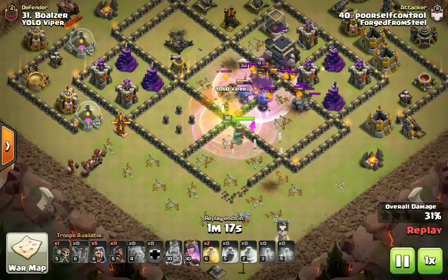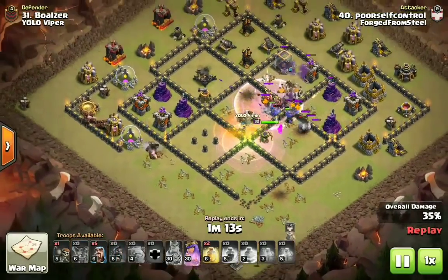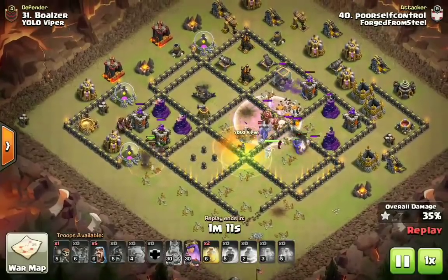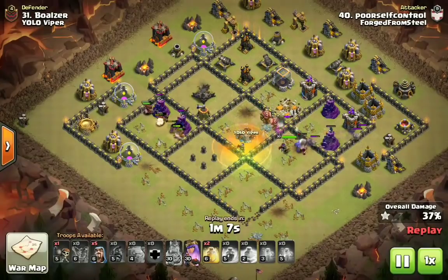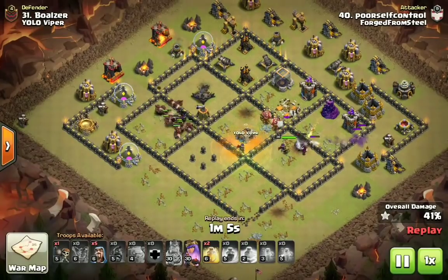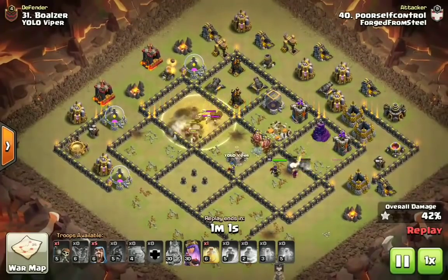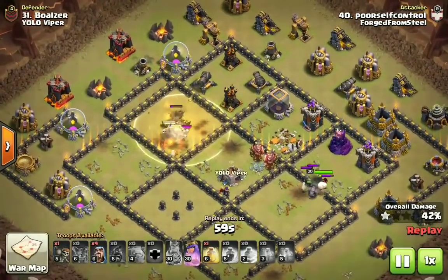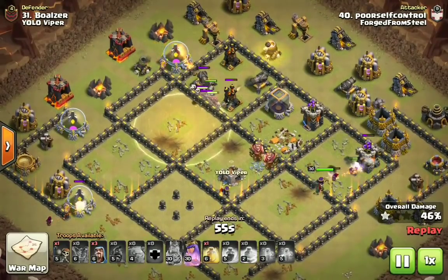Golems went inside, heroes went inside, bowlers went inside, and he did use one Rage and one Jump and two Poisons for that Kill Squad, meaning he has two heal spells that he can use on the Hog portion. You can clearly see the pathing that these Hogs are going to take through the base. He dropped that heal spell in that Island Expo compartment where there was a Giant Bomb.